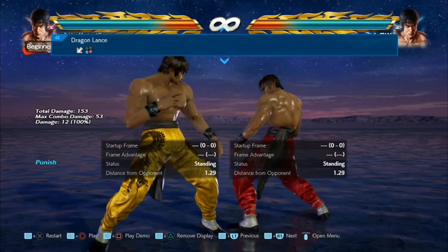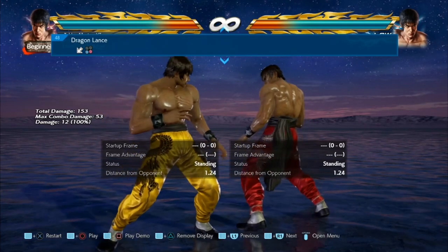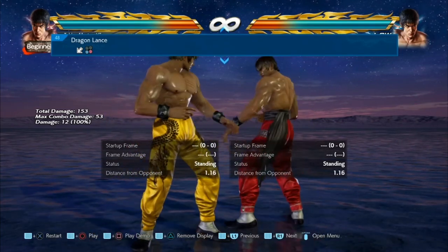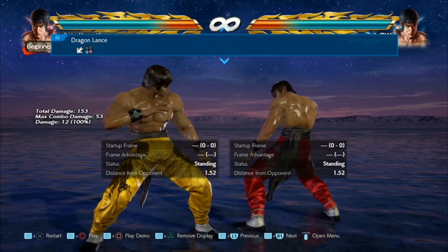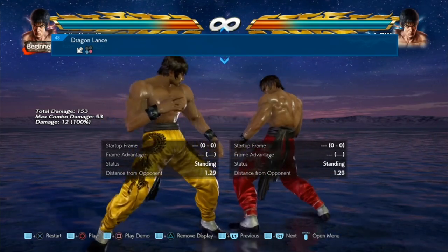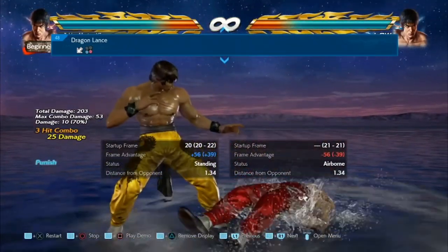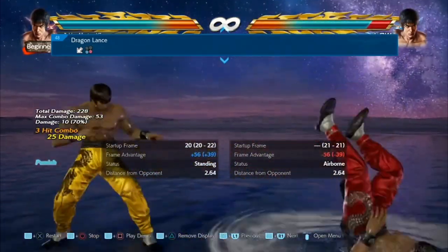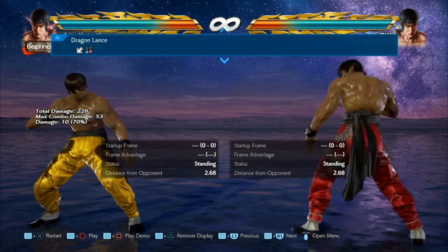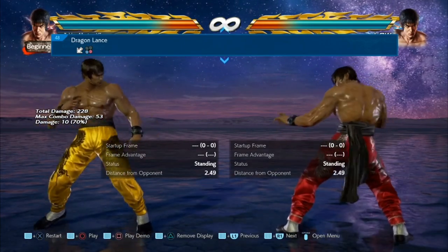Because of how he recovers into crouch, you can't get a launch after sidestep into down forward 2. That's actually good in a sense, because people can't just sidestep and launch for full damage. What you can do is sidestep into 3+4,4 — it's still a lot of damage, but not as much as down forward 2. As demonstrated, you can sidestep and 3+4,4 punish this, so just don't chuck the move out too much.